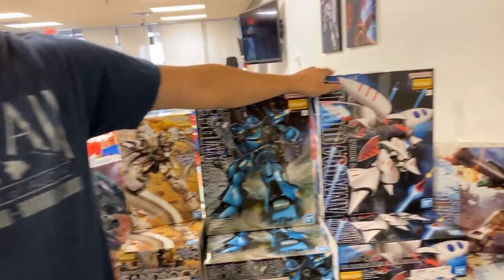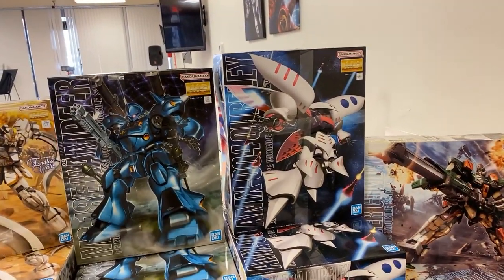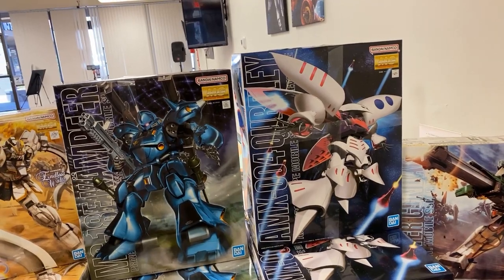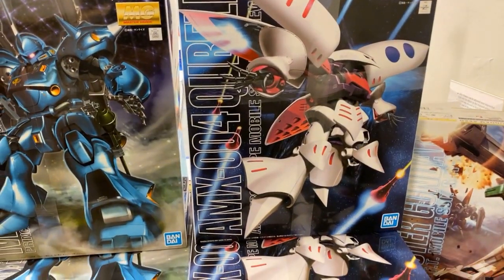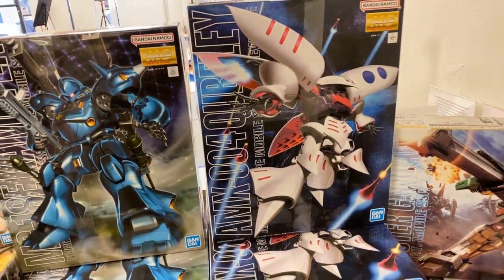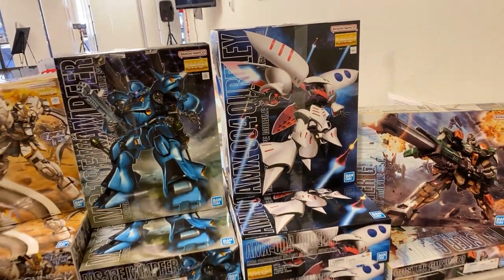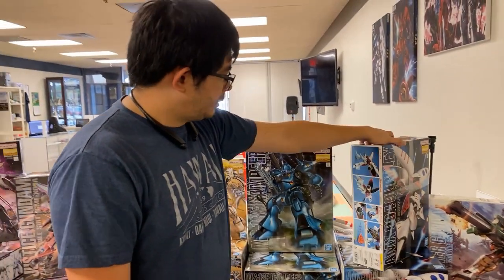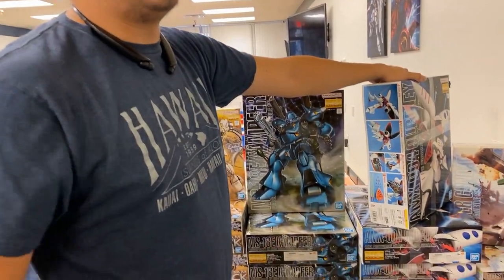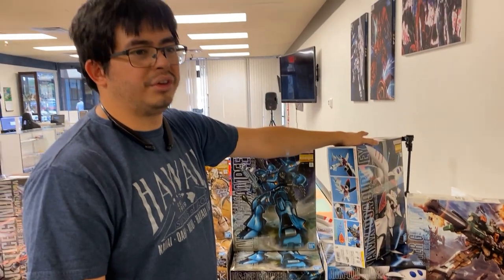And then we got the Qubeley from Gundam Zeta. Haman used this in Gundam Zeta, and I think the Psyco Gundam was the final unit. Looks like a long time ago since I last watched it. Awesome kit — I kind of wish I could find the other two: the red Qubeley and the black Qubeley in Master Grade.